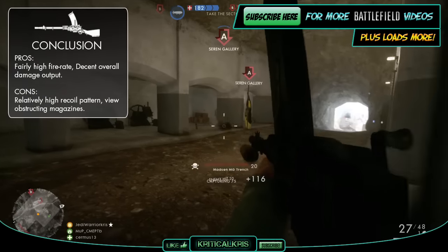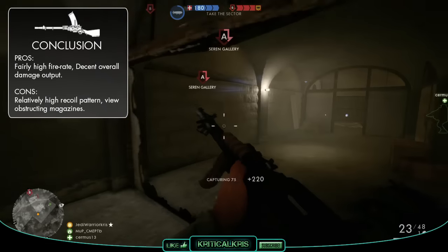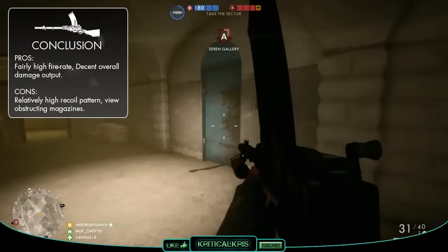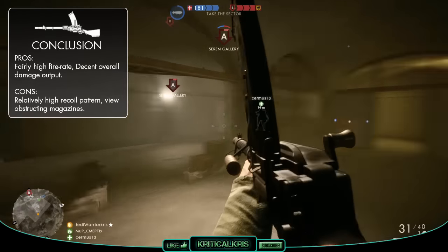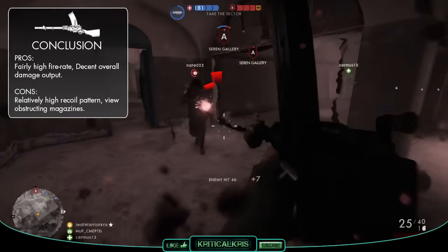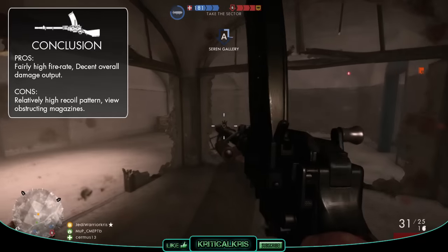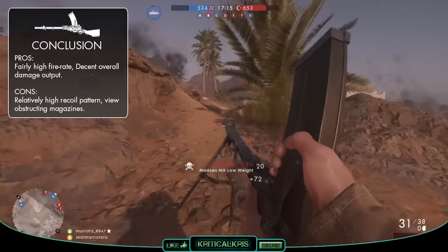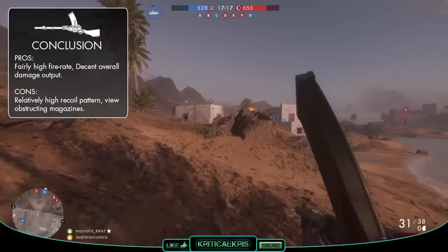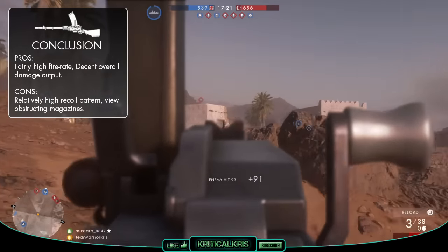All in all, the Madsen MG is a fairly well rounded weapon, boasting some decent damage values and a speedy fire rate to boot. Its recoil pattern isn't exactly the steadiest, which might make it a bit harder to stay on target and take on your opponents at further distances. And although it's not exactly got a low ammo capacity per magazine, the magazines themselves can sometimes get in the way and block off some of your much needed vision. Though generally despite these problems, the Madsen can perform pretty well, as it's reliable in most enemy encounters, though it's probably going to shine the most against targets at closer to medium distances.